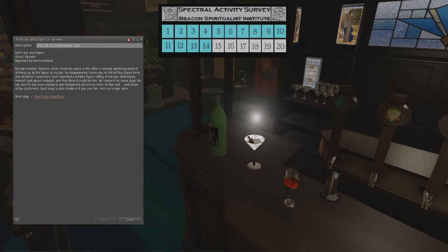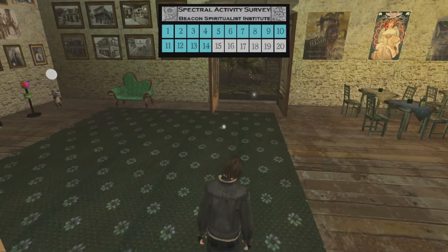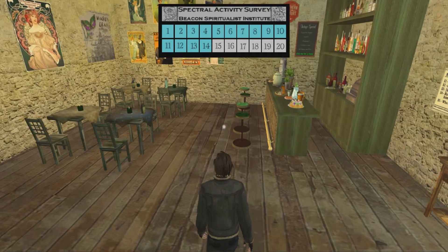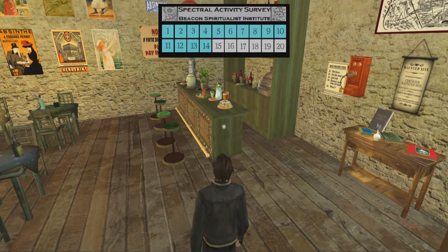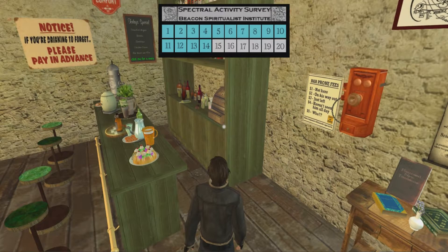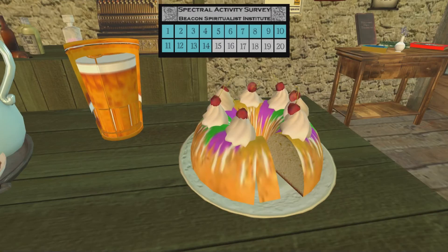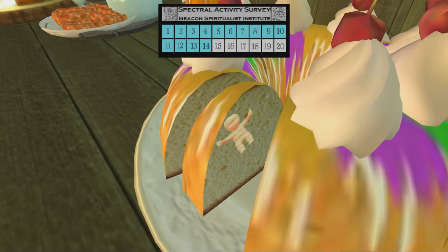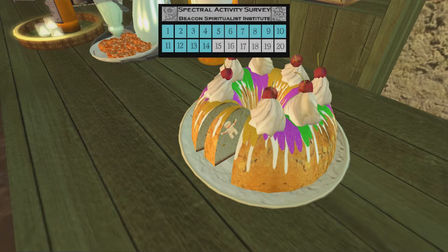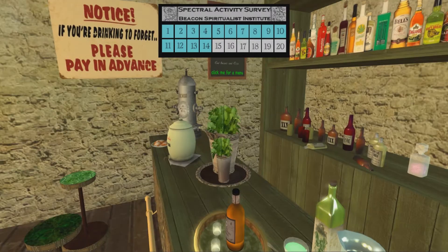Next we'll be going to the Green-Eyed Ferry. Here we are at the Green-Eyed Ferry, where you can get some absinthe — however you pronounce it. There's the ghost right there, you don't have to search far, just look across the way. FPS isn't too bad here. We've got some fruitcake — looks like it's got a miniature person baked into it. I think that might be another hunt — looking for a little plastic baby. Got some absinthe, some beer, some other stuff. Plenty of alcohol in this town.